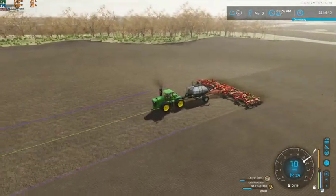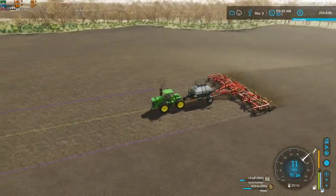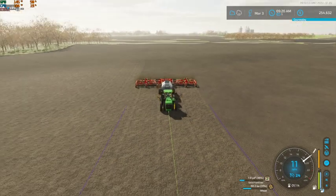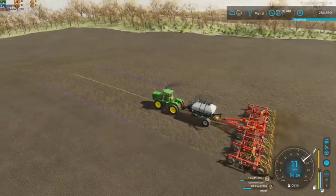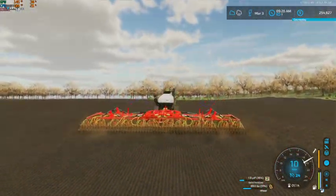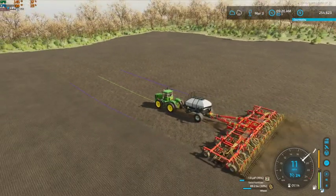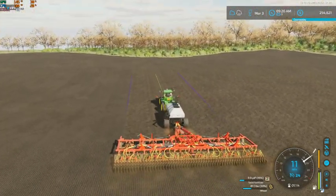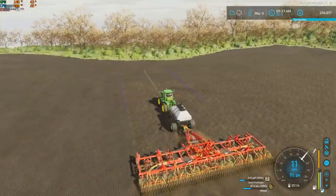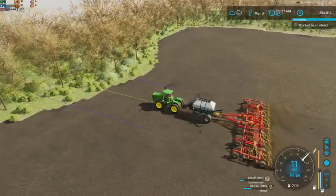Didn't quite run this episode the way I was originally planning, but what I'm going to do is go ahead and finish up this field. Next episode we'll get started on field 5. Hopefully get our last wheat field done, and then we'll have some corn to plant. We definitely have some land to roll — we got to roll all of this wheat ground yet, the other sunflower field, and then the corn ground as well.